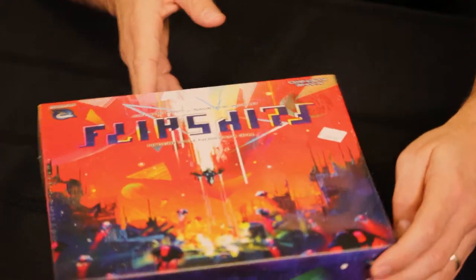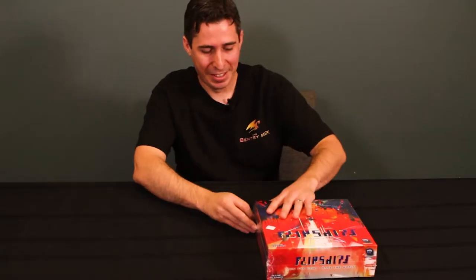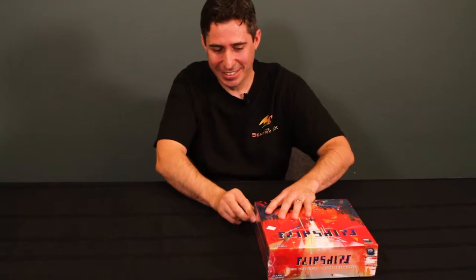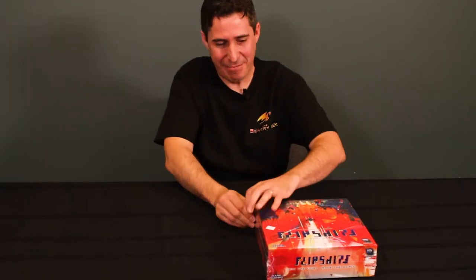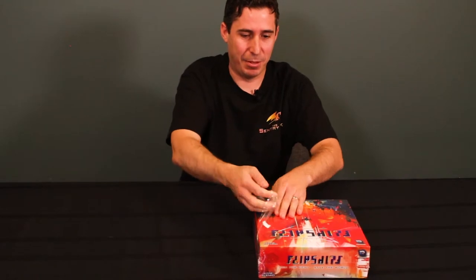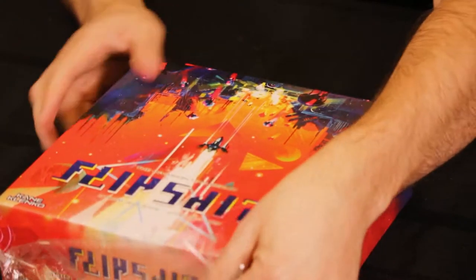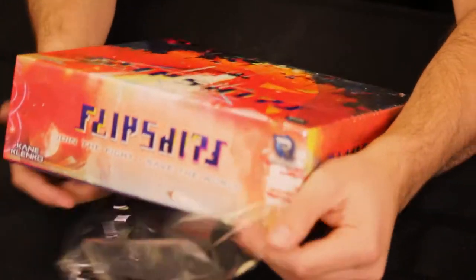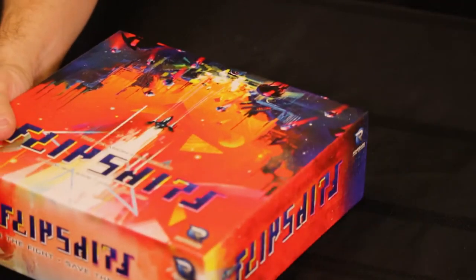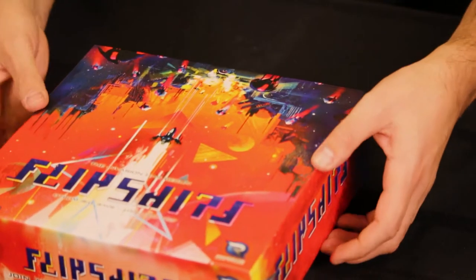The rest of the text has some way up, some the other way — a neat little thing, not particularly relevant to the game, but kind of interesting. Flip Ships is by Kane Clanko and Renegade Game Studio, and it is a dexterity, token-flicking game.